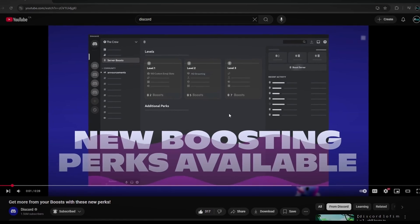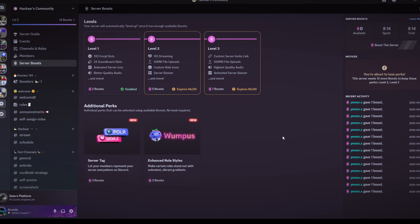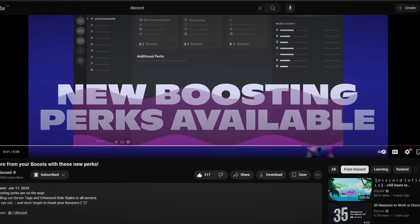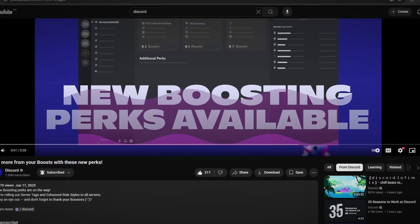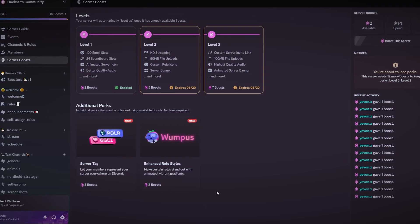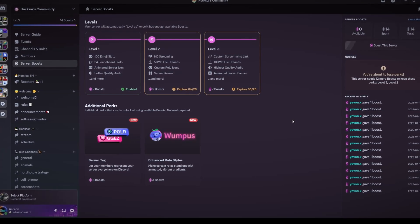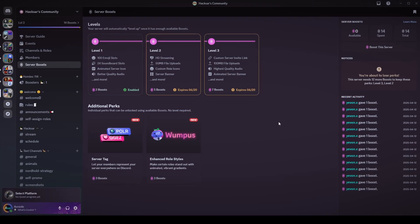Yesterday this feature was rolled out to 50% of servers, and right when I saw that video saying it's being rolled out to all of them — since Discord actually released a video on it — this probably means it will roll out within the next day or two. This is a major Discord update that everyone will have soon. I've already made a video on creating your own server tag and how to get server tags, so if you want a more in-depth tutorial on those topics you can watch those videos, but I'll cover everything again here in this complete guide for both tags and enhanced role styles.